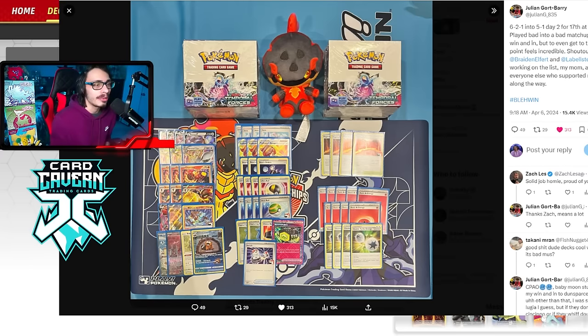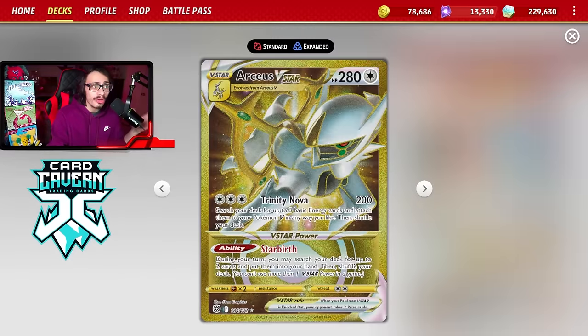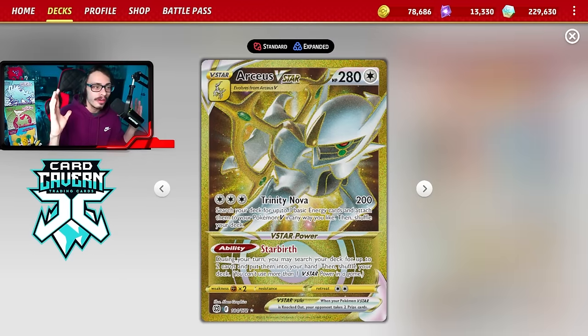Julian's been on this deck for a while, even before rotation. I remember telling him at a League Cup that I would do a video on this deck eventually — and now's the perfect time since he put it on the map at EUIC. This deck has a lot of really cool options because it is a fire box deck with all kinds of different attackers and lines of play. One of the main attackers is obviously Arceus VSTar.